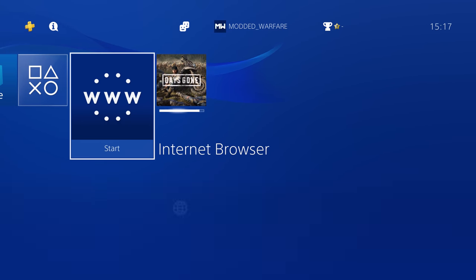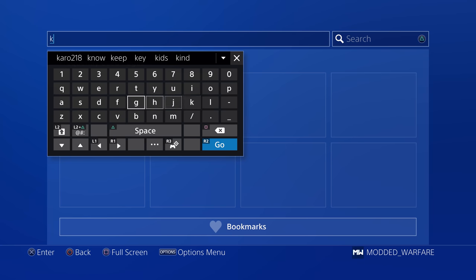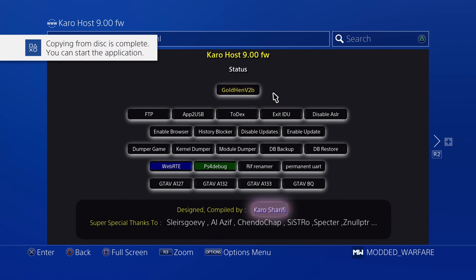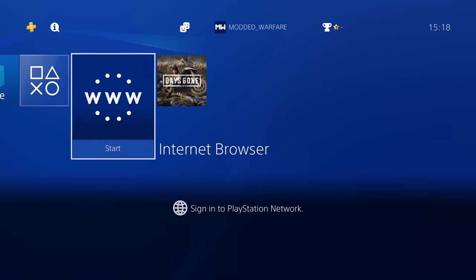Make sure you've already run the jailbreak — go to your exploit host, whichever one you want to use, and run the GoldHen payload so that you're able to jailbreak the PS4. If you don't know how to do that, watch my previous full jailbreak tutorial where I've gone through in detail how to jailbreak the PS4 on 9.00 from start to finish. That's why I'm not going to re-cover stuff from previous videos.